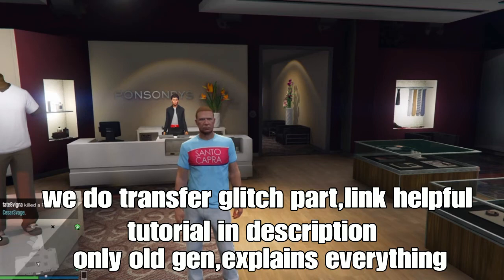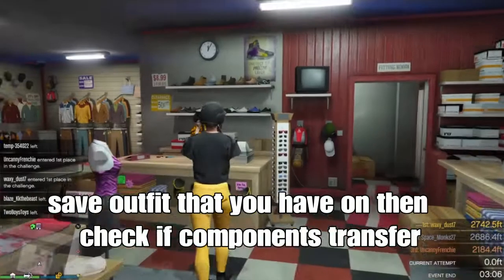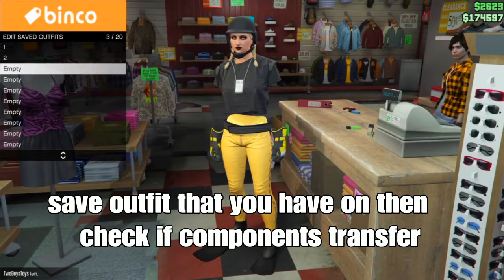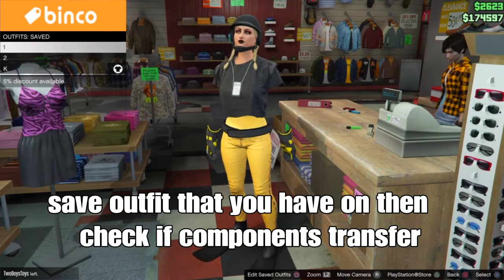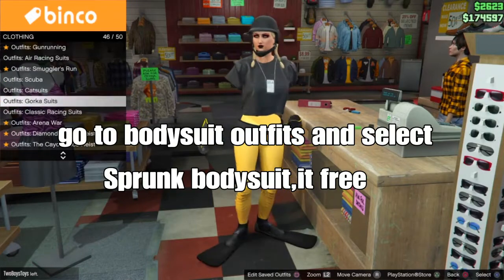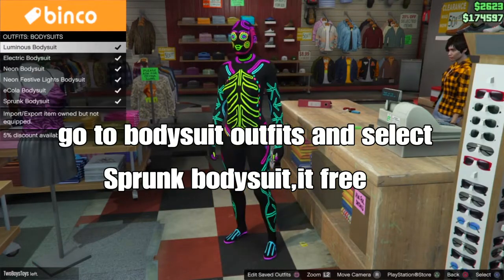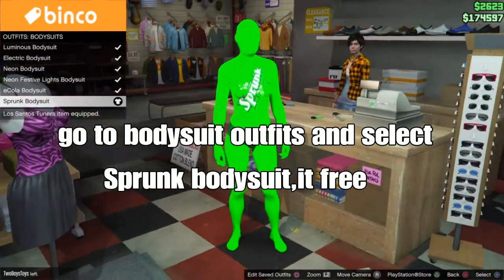From there we're going to do the transfer glitch part — the link is in the description below. It's only for old gen and explains everything. After transferring your components to your female character, set your outfit that you want to keep. Check that both components are transferred. From there, back out, go to the front counter store, go down to body suit outfits, and select the Sprunk body suit — it should be free. It should be the last one.